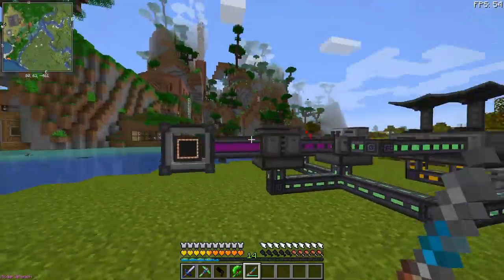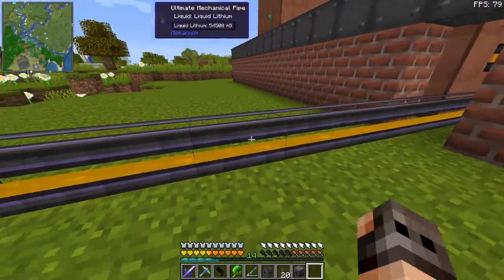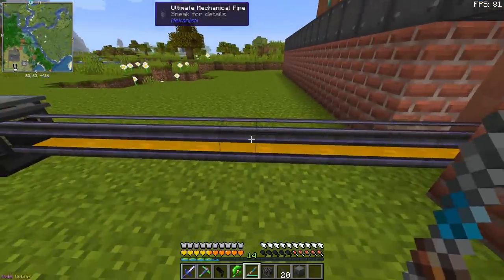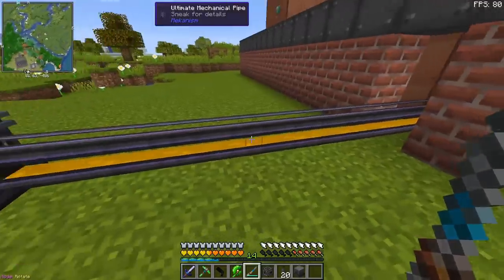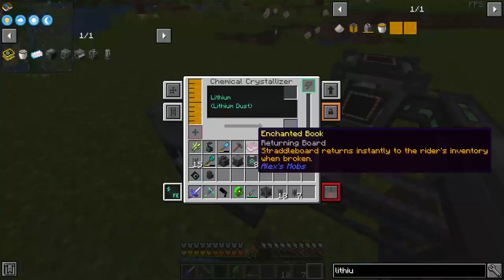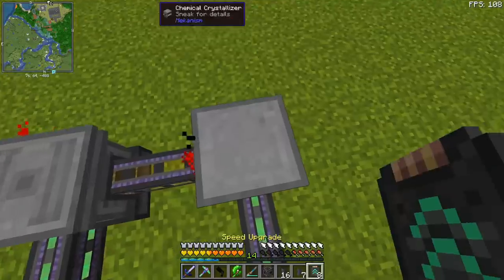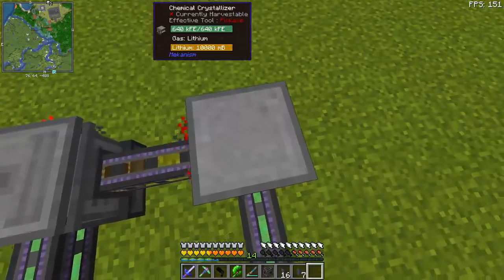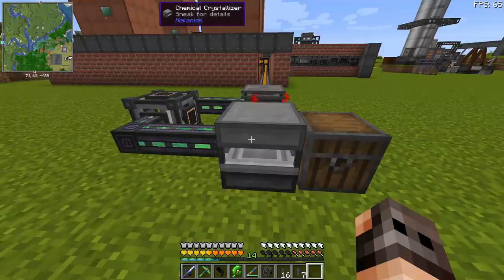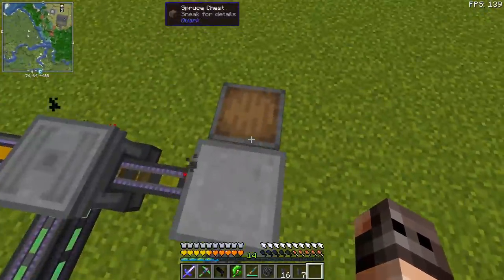So here's what we are going to do: we don't need DT fuel anymore, so I can remove the setup, and instead we are going to use the lithium to get lithium dust. The lithium you see over here is a liquid — we need to convert it into a gas. That lithium gas has to go inside a chemical crystallizer, and if we give it power, that should give us lithium dust. Since we are going to need quite a bit, I'm going to give it all the upgrades. Can it eject into a chest? Oh yeah, it was the wrong side — it does work.